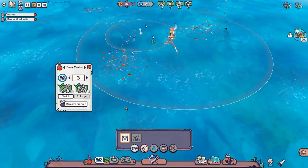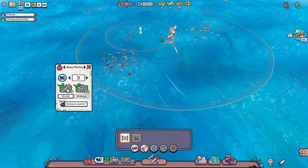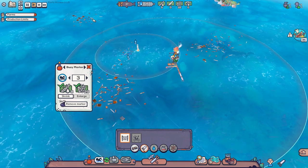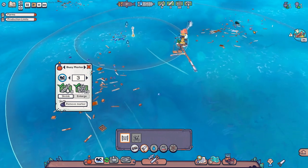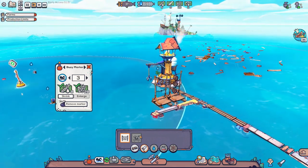Your swimmers, until you get boats, can only go within a certain circle. You need to get boats to travel further - I can't get certain fish without them. Boats can hold ten items and move faster than your people. They're pretty useful and you'll be needing them very much early on.